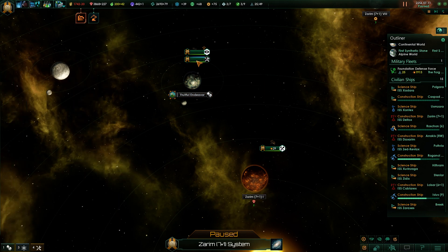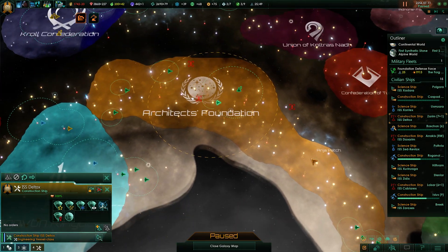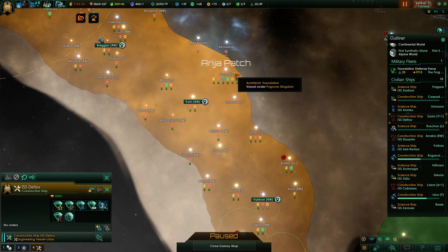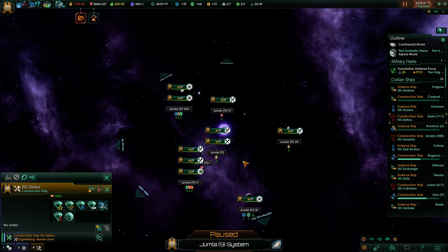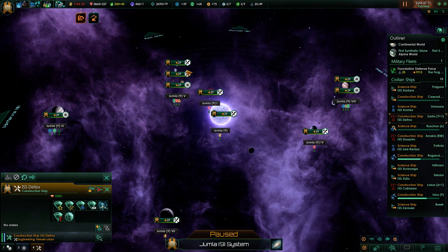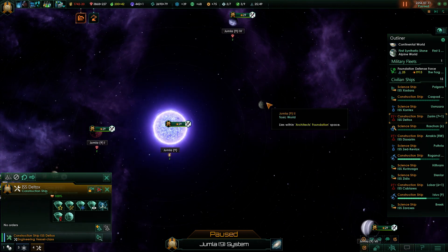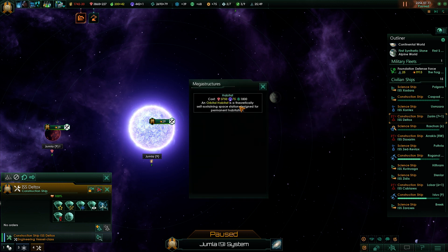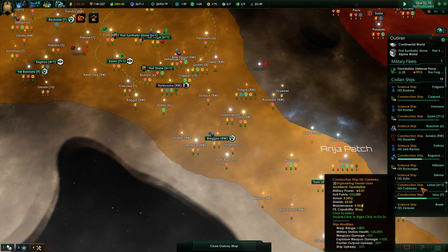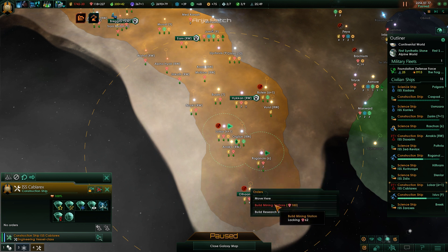Okay, this is a good spot here — that'll bring things into our area. There's nothing on this planet, and I'd rather start with a body that has nothing on it, because that'll ensure an uninterrupted flow of resources. Let's go ahead and build the megastructure — build the habitat around that place. Chop chop! I've got another construction ship with more mining stations still to do down here. I'm losing energy credits, but other than that we're doing fairly well.